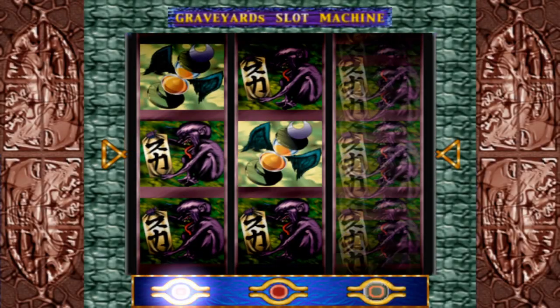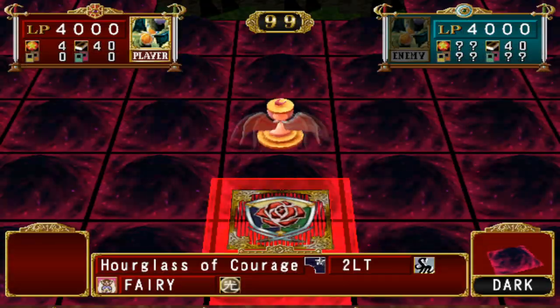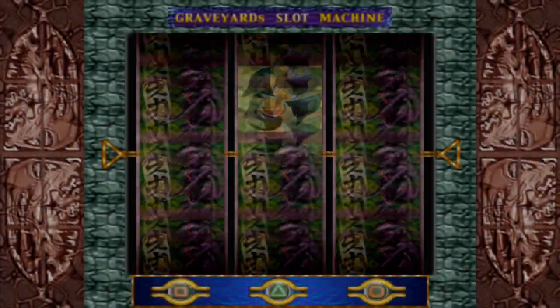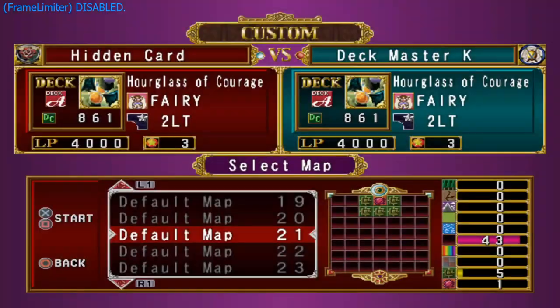You can use this duplication method for every single monster card that shows up in the graveyard slots, not just hidden card finds. Just a reminder that this method does not work for non-monster cards, so those will be a bit harder to duplicate - I'll talk about options for those when I get to them.